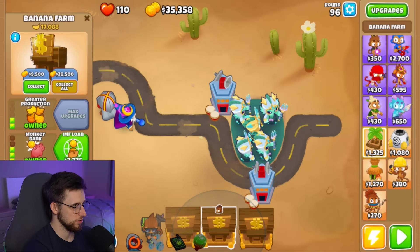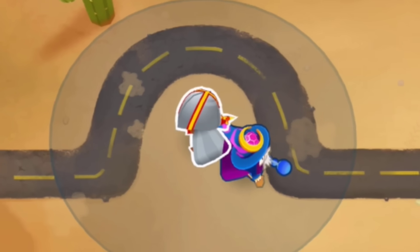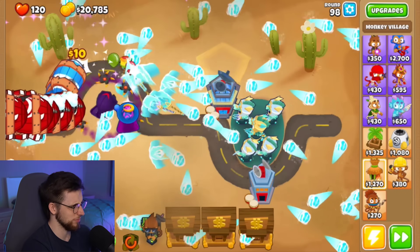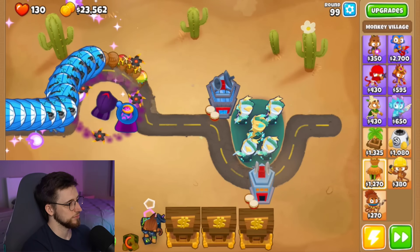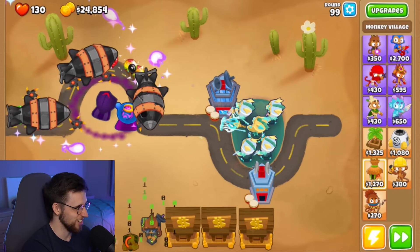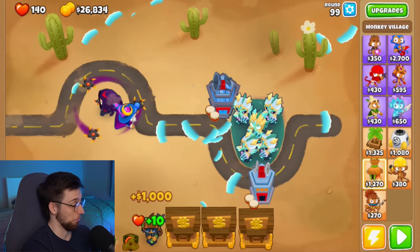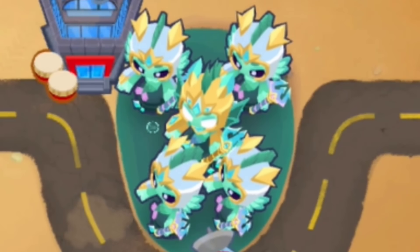Oh, we're maxed out. Shit. Ooh. I feel like it'd be rude not to. Oh yeah, freeze them when they're next to the glaive. Mm-hmm. Definitely did that on purpose. And Siphon funding. Ah, does it not work on the Fortified DDTs? He said no, but don't worry — we got this.